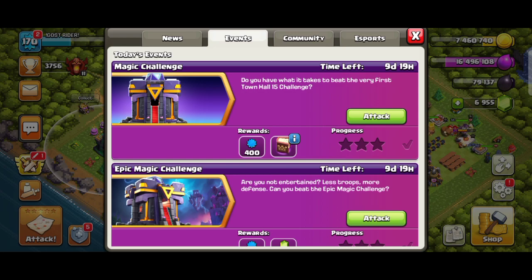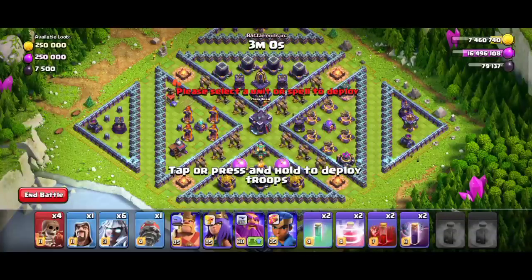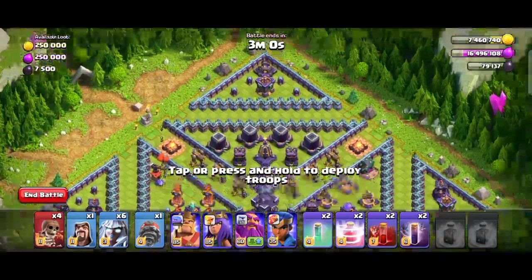Let's finish the magic challenge so you can complete the best challenge. This is the first Town Hall 15 challenge. You can complete 400 XP, then you can complete a book of hero. We can complete it in the first trial.